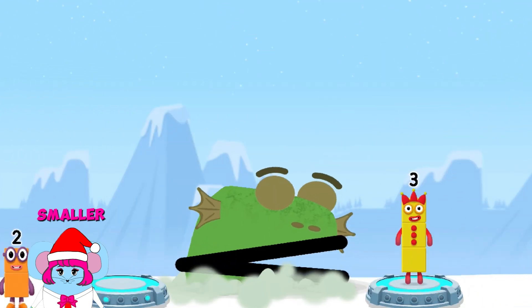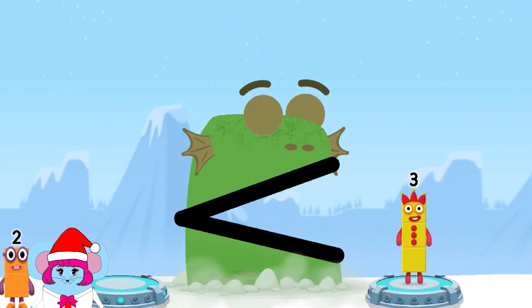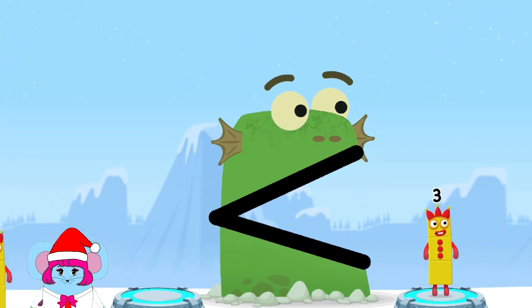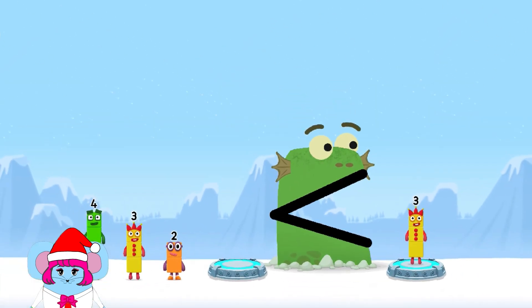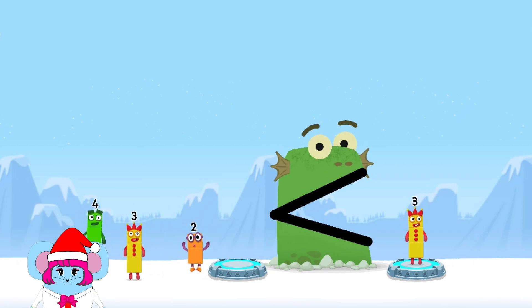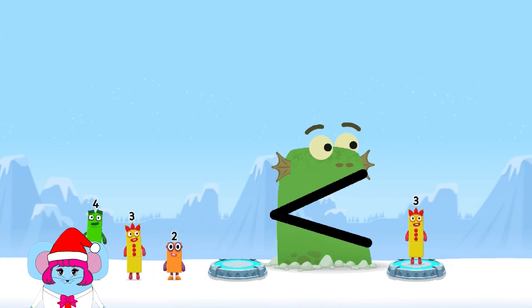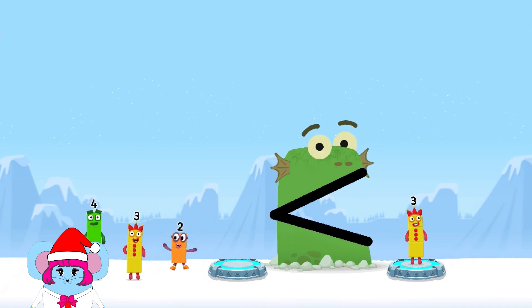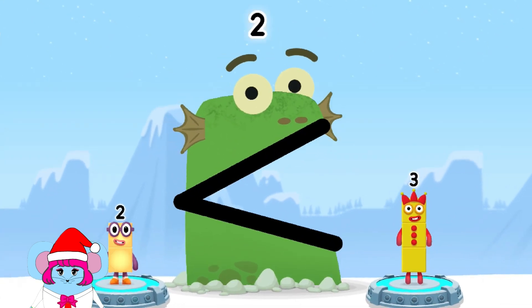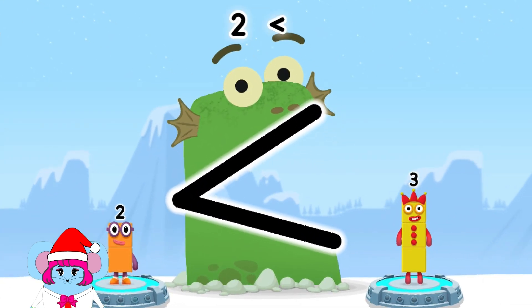Find a smaller number. Four. Three. Two. Three. Two. Two. Correct. Two — it's less than three.